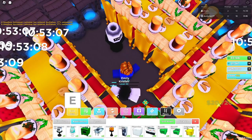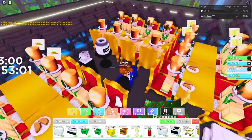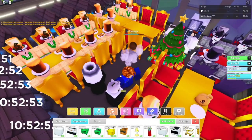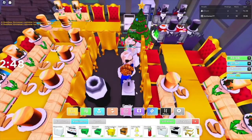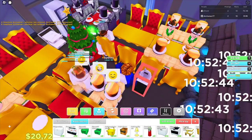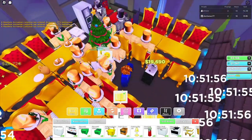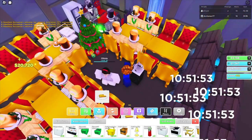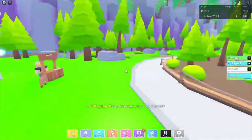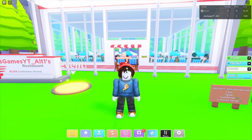Now I'm placing down a Big Inverted Tip Jar and an Inverted Piggy Bank. Since corrupted and inverted customers pay a lot off the table but not much at the normal tip jar, look — they're paying 7k at the big tip jar. For the piggy bank, I'll delete the big tip jar so they go to the piggy bank instead — and right here, 19,000, 20,000, 13,000! It is absolutely insane the amount of money they give. That's pretty much all for today's video, hope you enjoyed, make sure to subscribe, like, and hit the notification bell — peace out!